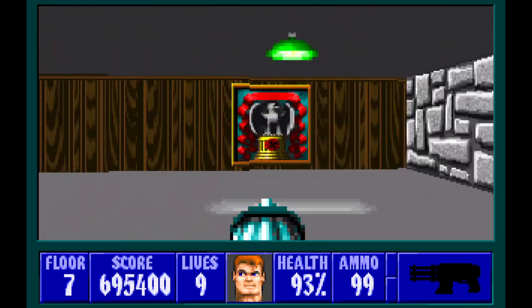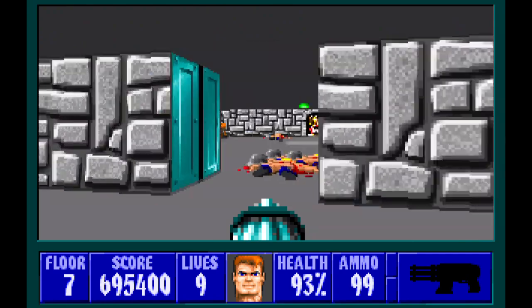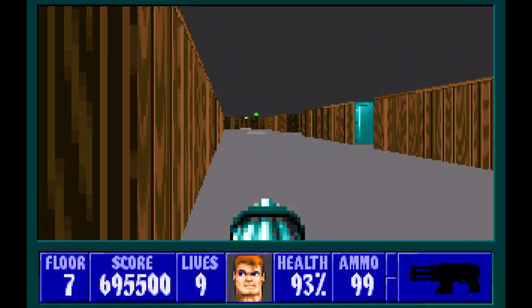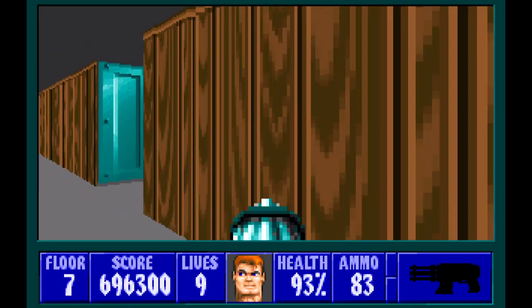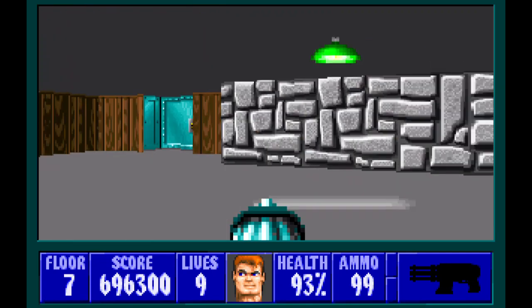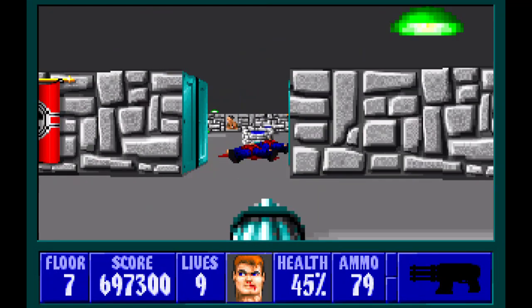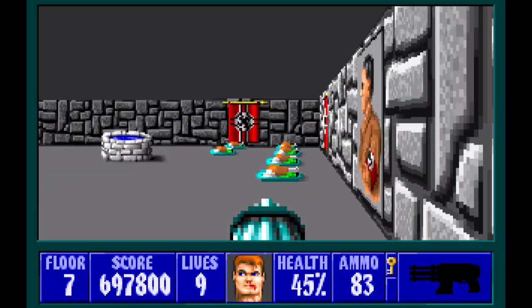We've still got more to take here. We still need the key because we need that to exit the level. We'll enter this room from this side because there are some guards and an SS. There's a health pack if you need it — we'll get that in a bit. First let's deal with the SS in this room. Took a while to take him out, but there we go — we have the key now, which will let us leave the level.